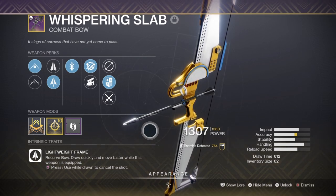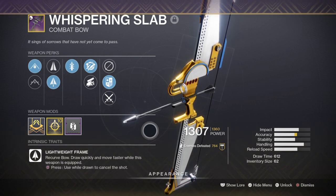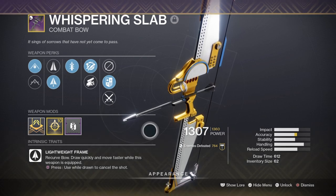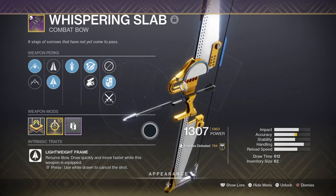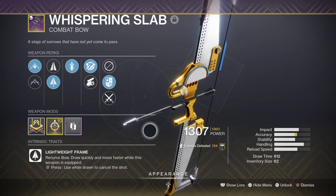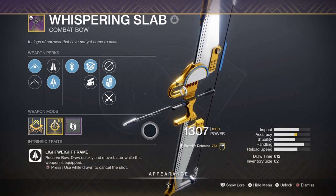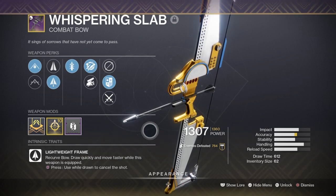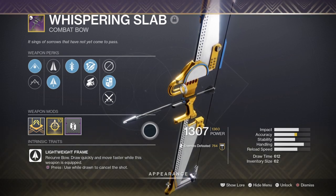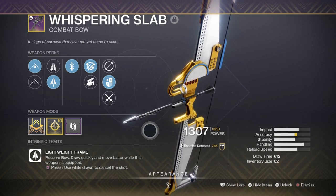This can get hectic switching back and forth, and the biggest issue is keeping up with reloading between using your fusion rifle and grenade launcher. This is where Sympathetic Arsenal comes in — it auto-reloads all stowed weapons back to max. Dump all your ammo against an enemy, stow your weapons, use your bow to reload them, then repeat. With a powerful fusion and grenade launcher, this makes a perfect loadout for consistently dumping large amounts of ammo onto bosses.